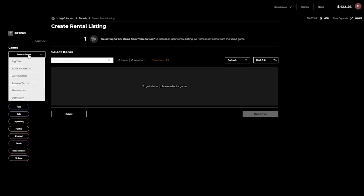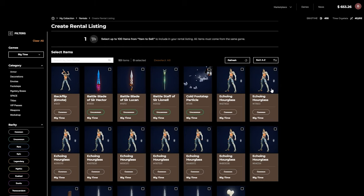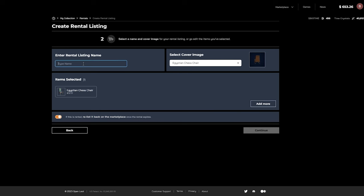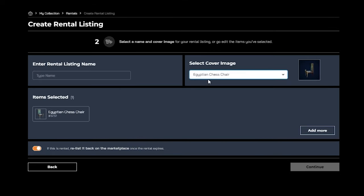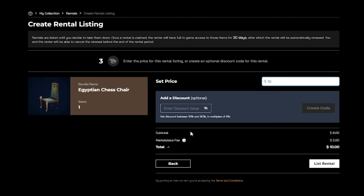In this example, we have chosen to create a single listing. Make sure you select Big Time as your game so you are able to see all the NFTs you own. Select whichever NFT you want to list, click on continue, and the marketplace will take you to input the final details of your listing. You will need to enter the rental listing name, which could be anything of your choosing. Most people keep it identical to the item name, but be careful while navigating the marketplace, as some listings might have different names to their actual content. The final screen you will need to complete is your set price, which is how much people will rent it at, and an optional discount code which you can give out to specific people to rent out your listing at a lower price than what is shown publicly.